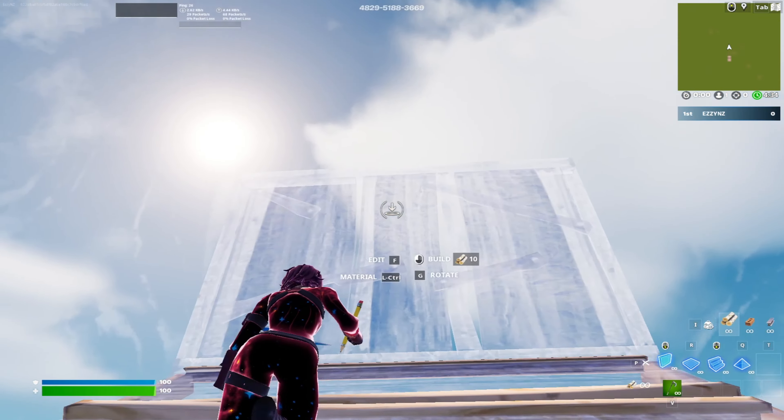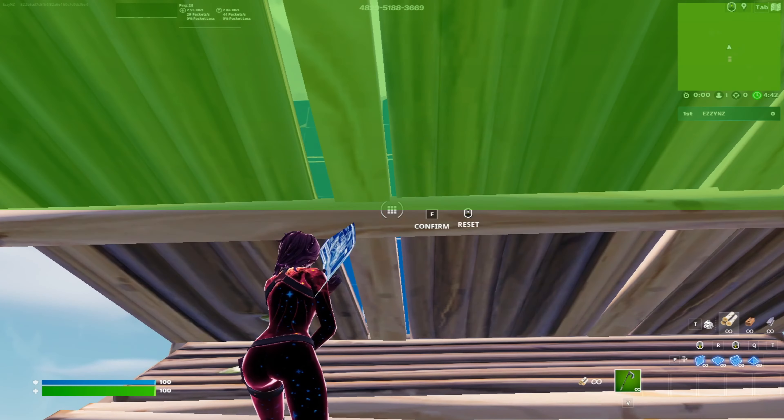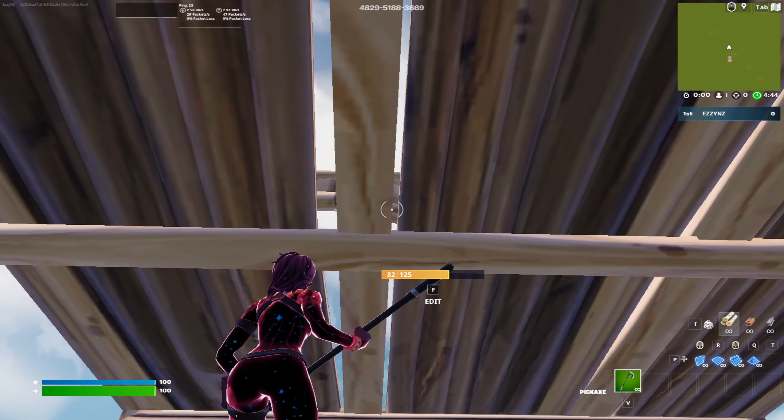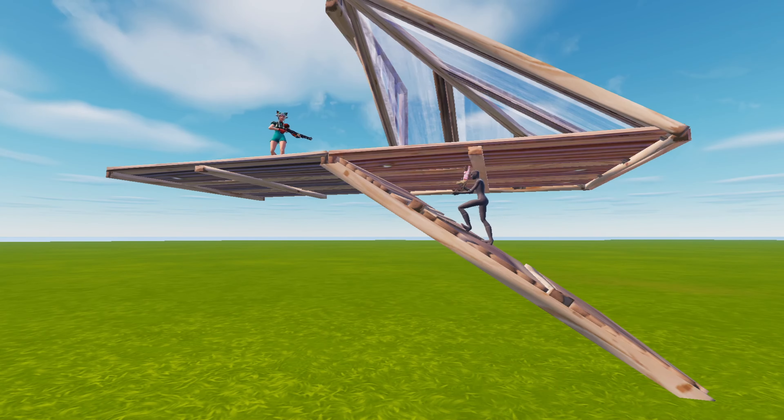First, you need to set up a wall on top of your ramp and then build a floor. Then walk up to the top of the floor and aim your crosshair up to the middle of the floor, and you should see that you can edit the wall behind it. You can even edit a cone as well, meaning you can edit two builds without being exposed.